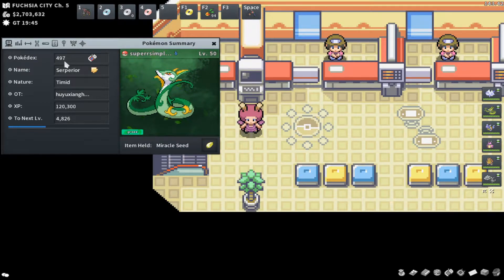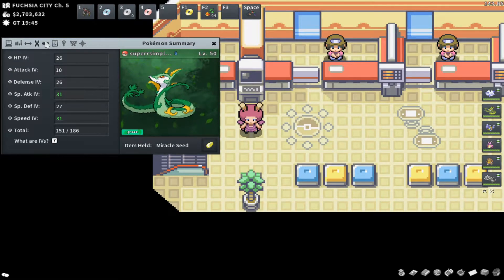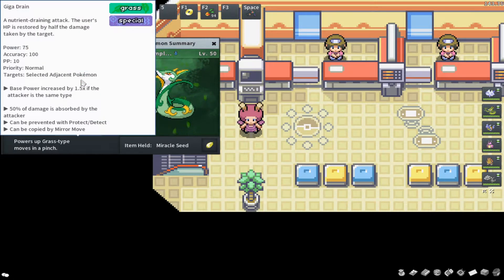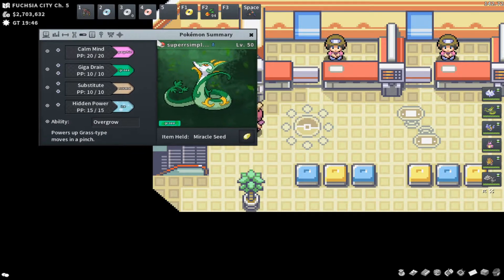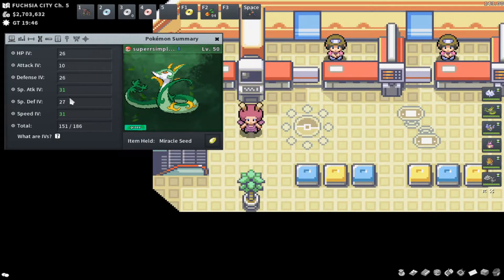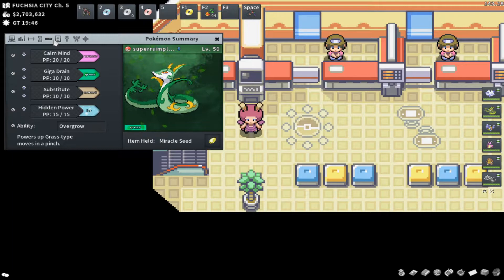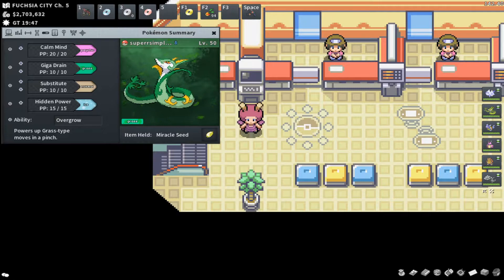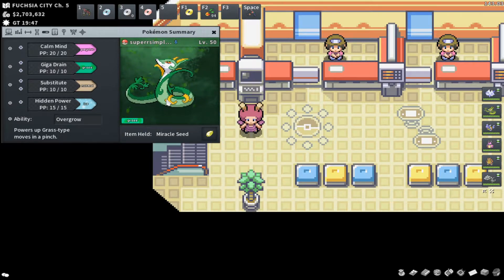If you've seen my videos before, you might recognize this Serperior. It's my go-to Timid, fast, Special Attacking Grass-type with Hidden Power Ice, Substitute Calm Mind setup. Giga Drain does a ton of damage and heals a ton back. It has around 113 base Speed — really great Pokemon, just very, very fast with 31 Special Attack and 31 Speed. It's used to counter certain threats, especially Slowbro, who can't one-shot it with Ice Beam while you Giga Drain for huge damage.